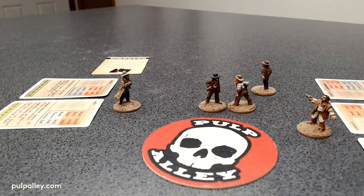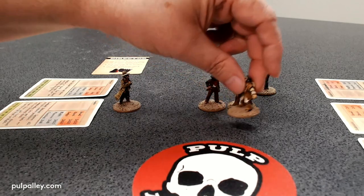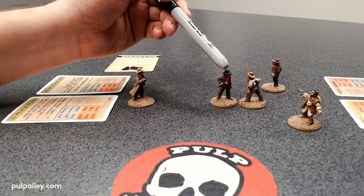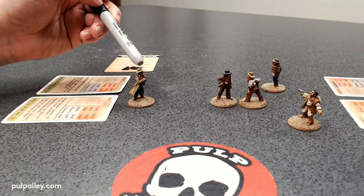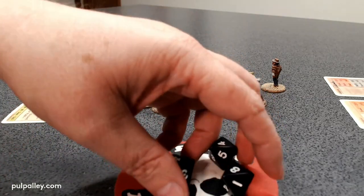Now the opponent activates. The bad guy picks which character to activate and chooses Poco. Here's an interesting rule: since the Colonel is currently engaged, Poco would normally have to rush the nearest enemy. But Poco can choose to ignore the nearest engaged enemy in favor of the nearest unengaged enemy. So Poco goes back and rushes Rowdy instead — Poco has been known to be a little cowardly. Rowdy is going to brawl back.